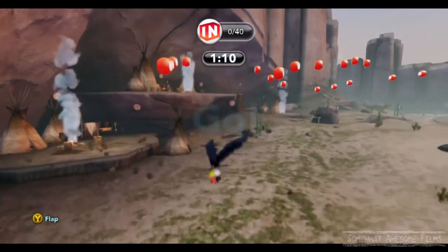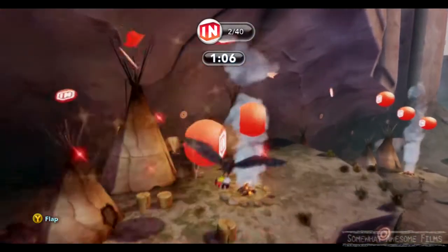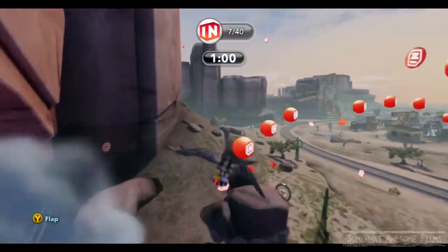It's the last round of it, so we may as well. We've got to turn into a crow and collect all these things, and don't touch the fire, because you don't want to get burnt — it will turn you back into whatever character you're playing as. I'm playing as Tonto,